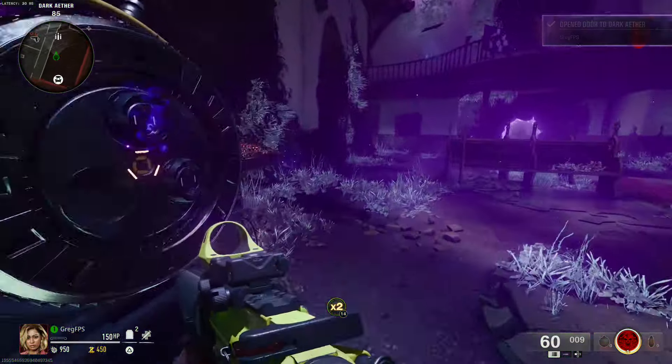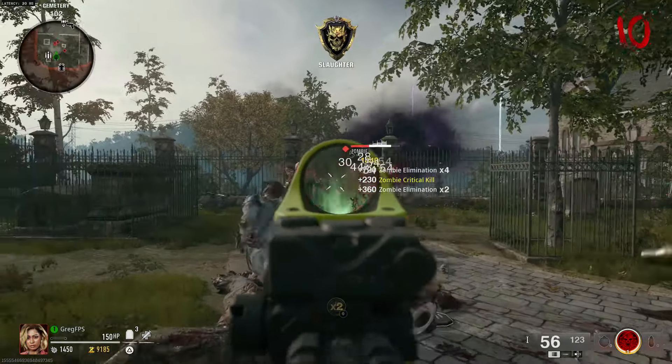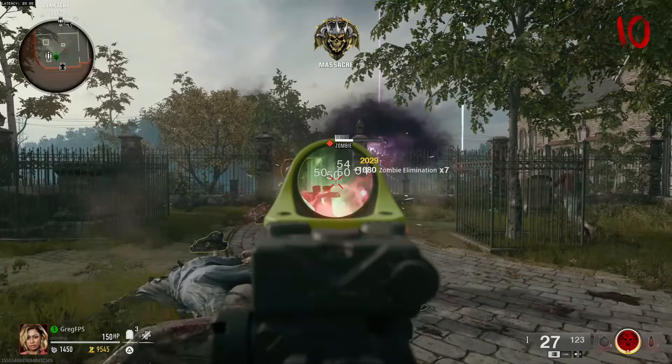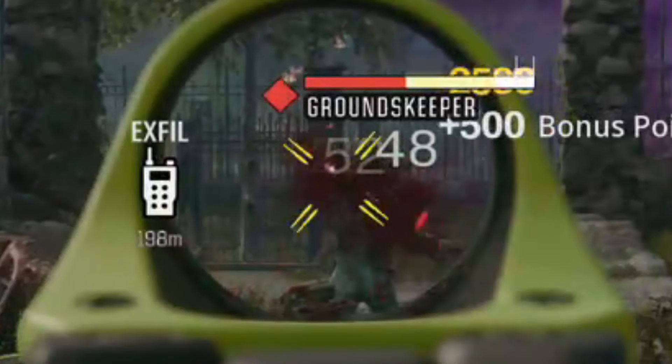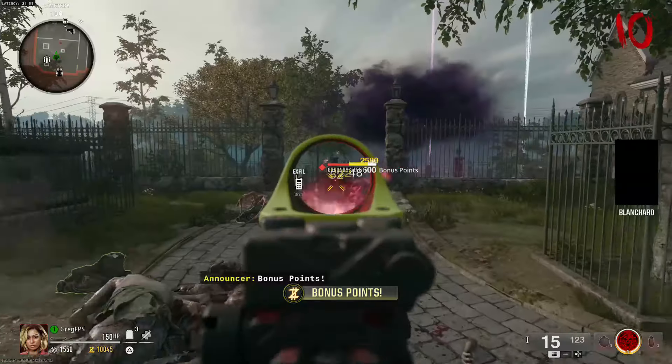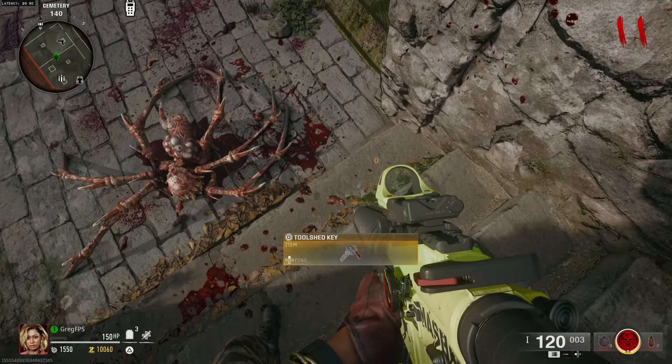The next thing you're going to do is make your way over to the church — make sure the church is open, as this is the only way you can get the next item to spawn. You're going to get kills inside of the graveyard, and eventually you'll get the groundskeeper zombie.